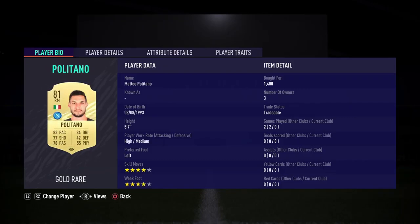Politano for 1,400 coins, Cassie 850, Piotr Zielinski for 700 — a bargain — Perisic for 1,000, Frank Ribéry for 1,200, Rebic for 4,000, and Osimhen for 3,000 coins.